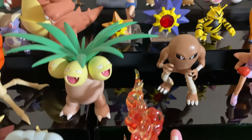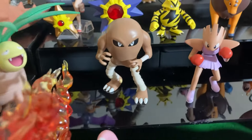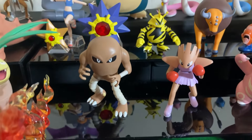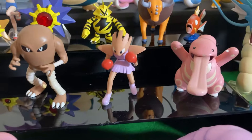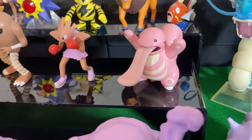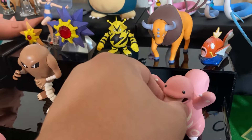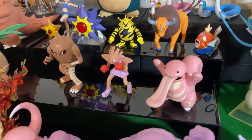Some of these figures — like Hitmonlee's arm broke off hard, and then I had to super glue it. We have Hitmonchan here, who doesn't actually stand up too well, so I used a little clay to keep him in his stance. We have Lickitung — some of these figures, the tongue will literally just pop off. There's a magnetic thing holding it together.